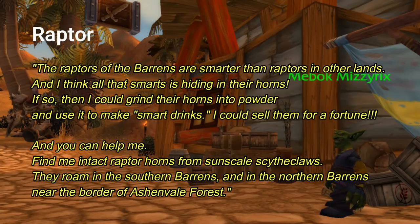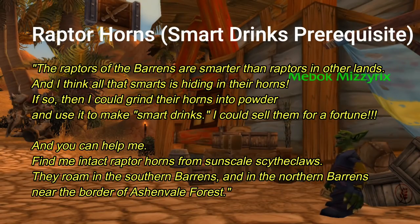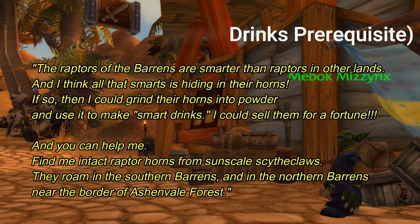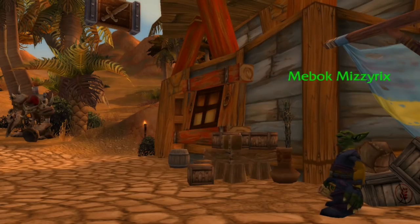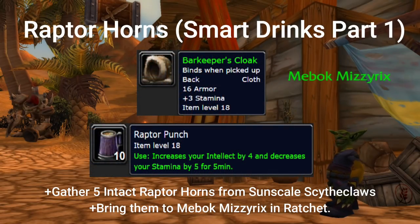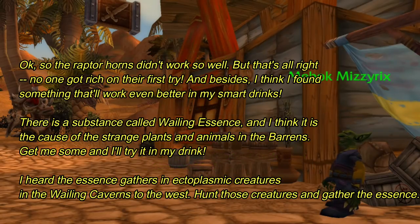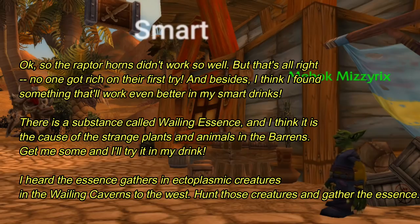Meebok Mizzyrix is a goblin located in Ratchet who will offer you the quest Raptor Horns. He believes that the raptors of the Barrens are smarter than any other raptors and that their smarts must be hiding in their horns. He wants you to collect these horns and turn them into a powder, creating raptor punch. He'll give you a Barkeep's Cloak and Raptor Punch for completing this. However, the raptor punch makes you smarter but also decreases your stamina.